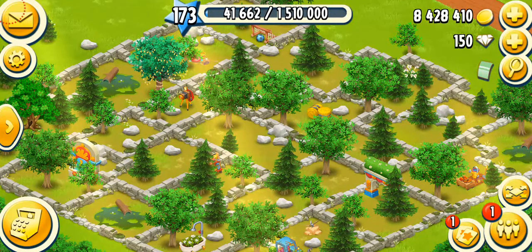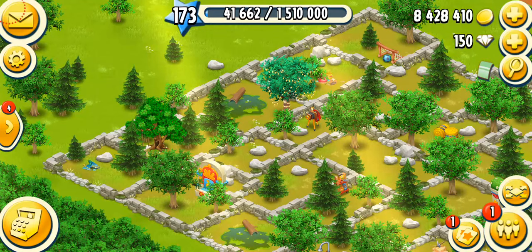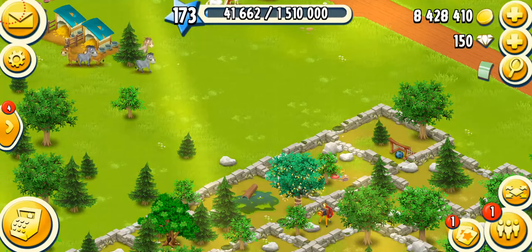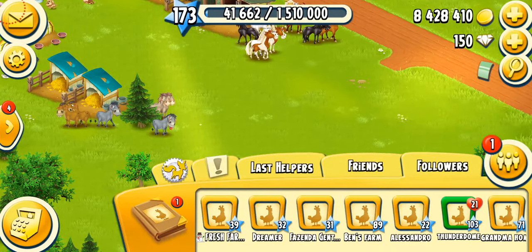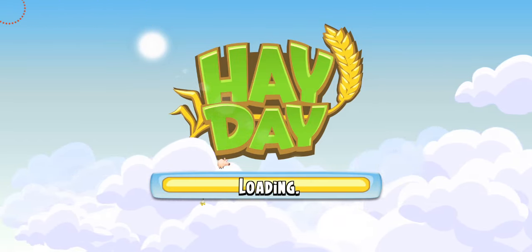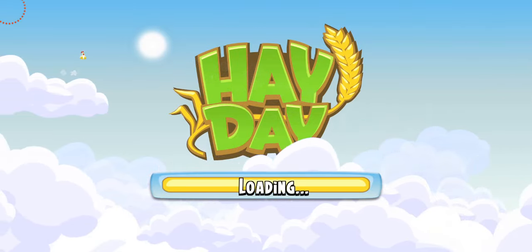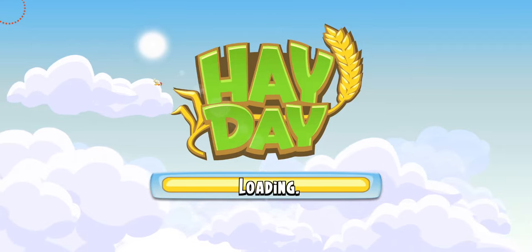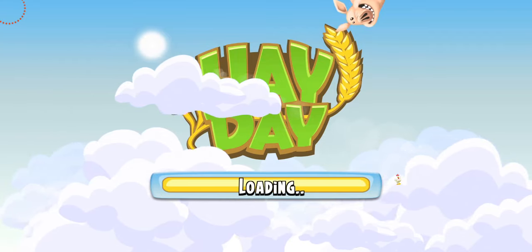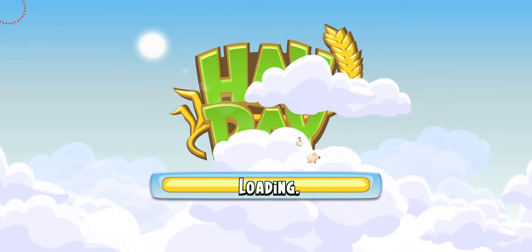Technically, expansion permits are used alongside your other land tools — the mallets, the stakes, and the land deeds. According to Hay Day Wiki, you're going to need a total of 397 expansion permits to open all the land that requires them, which is a crazy amount. Originally the land added was not a lot, but the Hay Day team kept adding more land, probably to keep players engaged and keep the game from getting boring.